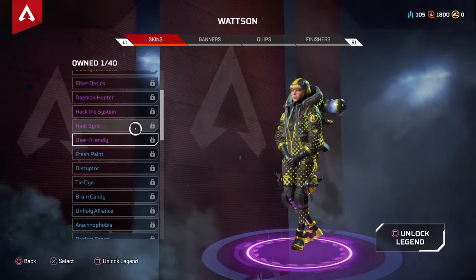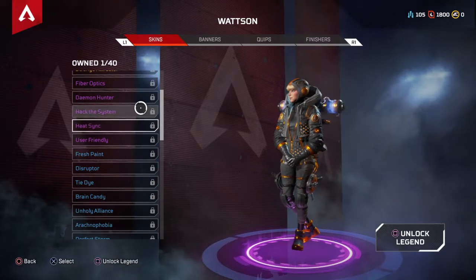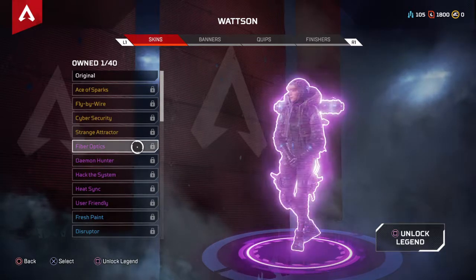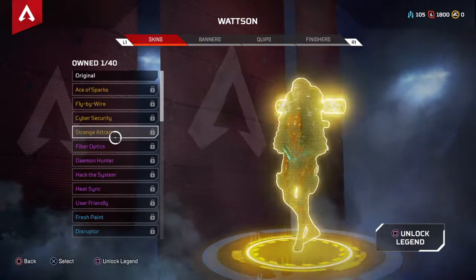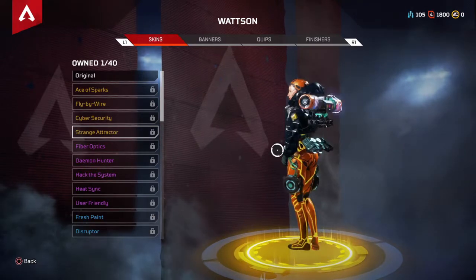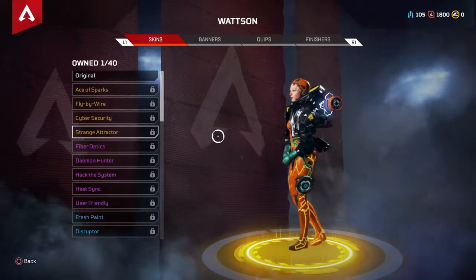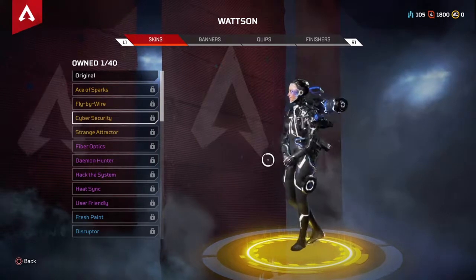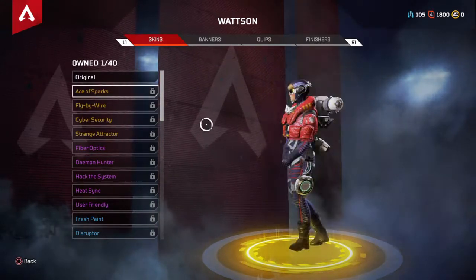Now this is where it starts to get interesting. That is actually amazing — look at that. Heat Sink — yeah, they're getting better. Demon Hunter — that's actually amazing, I actually want the skin now. And then we got Fiber Ops — my favorite color is blue, and this is probably one of my favorite skins for her so far. Oh my god, what the heck is wrong with her face, but the skin is sick — like some 3D dimension shapes, what is this cyborg creature. Then we got Cybersecurity — same concept, that actually looks like something from Tron. And then we got Fly-by-Wire — not as cool as those, but that's pretty sick.